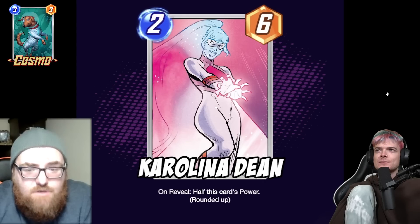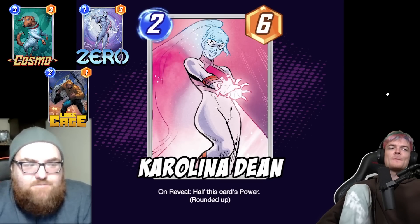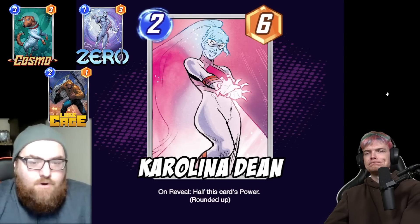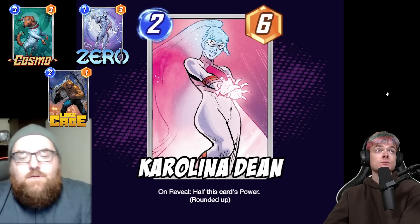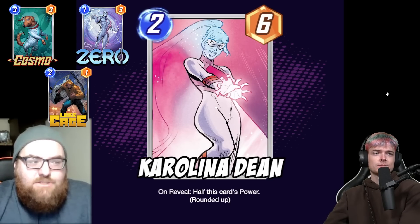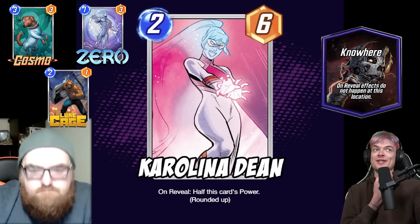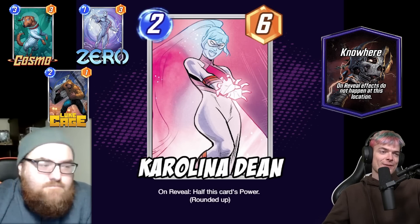I'd use this with Cosmo, Zero, or Luke Cage — Luke Cage makes her still a two-six. That's an awesome interaction. Playing into Cosmo or your opponent's Cosmo, she's still a two-six. So she's basically a two-three, but with the right interactions she stays a two-six. Even location-based — like Nowhere — she's a two-six. If you run her in a Luke Cage deck it's like a two-six, which is insane stats.